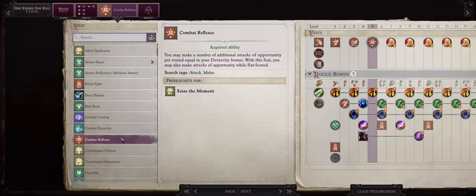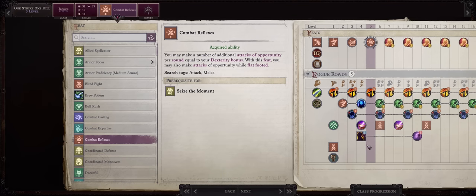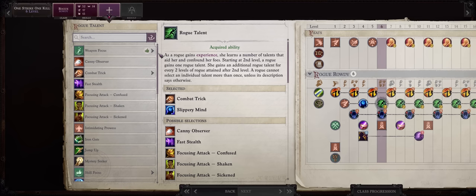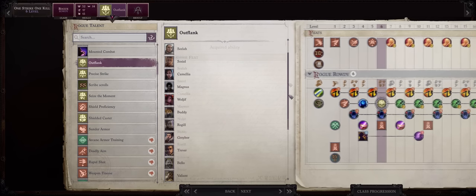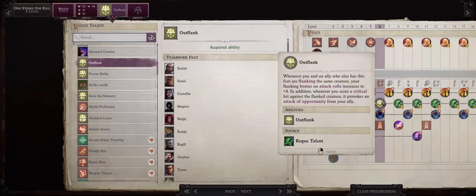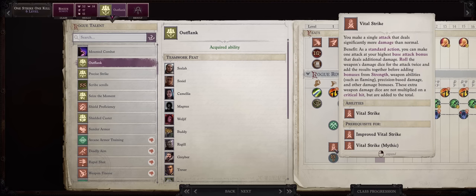For level 5, Combat Reflexes. This will enhance your attacks of opportunity — you can even perform them while flat-footed so if you roll low on initiative it still works. Attacks of opportunity are another way of overcoming the main weakness of Vital Strike limiting you to just one attack. For level 6, the choice is very simple: combat trick and the highly OP Outflank. As always it's a must-have for any melee character. With this, whenever our allies get a critical hit against a target, our Rowdy Rogue will get a free hit against them, letting you get lots of extra free attacks per round despite the Vital Strike limitation.